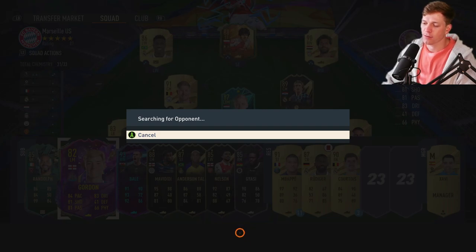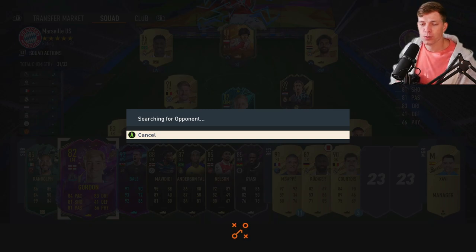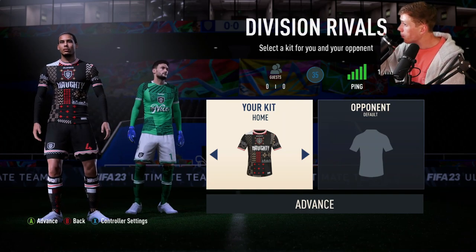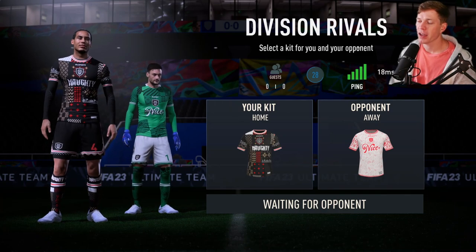On top of that, we have that 250k card to sell. But I'm waiting until the 17th for some possible upgrades to see if he'll go up a little bit before I sell him. So we could have like 560k here soon. I've literally never once in my life had this many coins, so it feels pretty sweet, especially with the pack luck we've had lately.